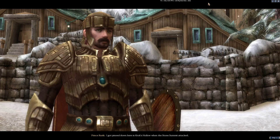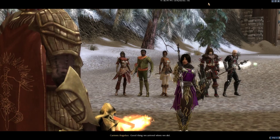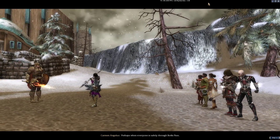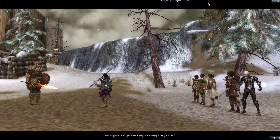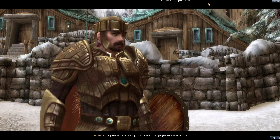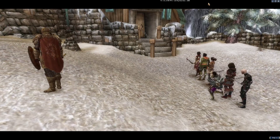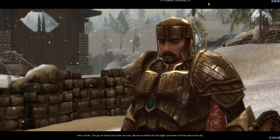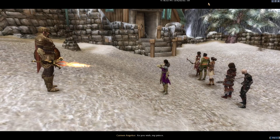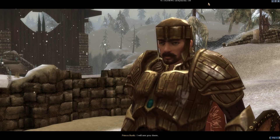Prince Rurik says: 'I got pinned down here in Croc's Hollow when the Stone Summit attacked. Good thing we arrived when we did — I owe you many thanks. I would raise a pint of dwarven ale in your honor, but there is still much work to do. Perhaps when everyone is safely through Borla's Pass.' He then says he must go back and lead the people to Grubald's Gulch, and asks us to go on ahead, clear the way, and secure a shelter for the night.